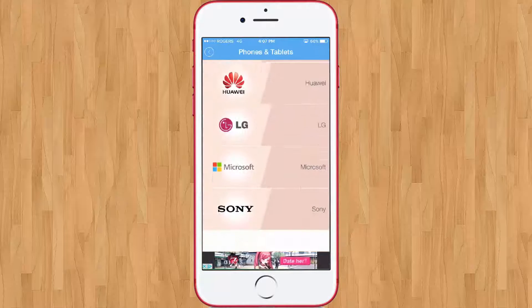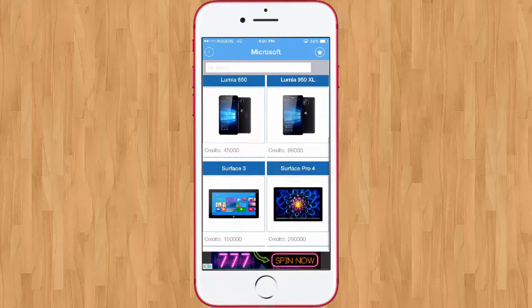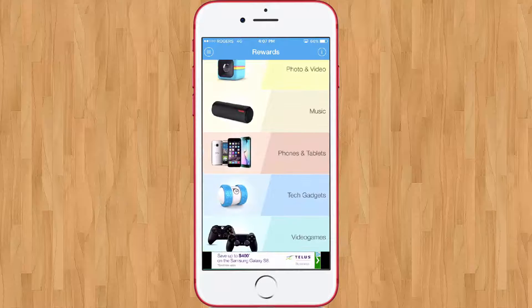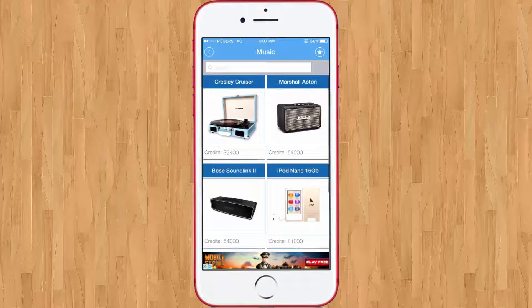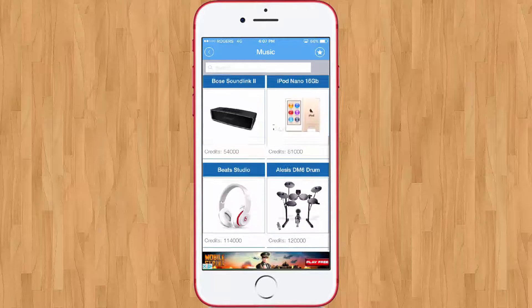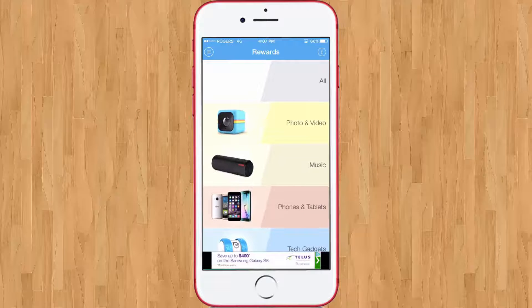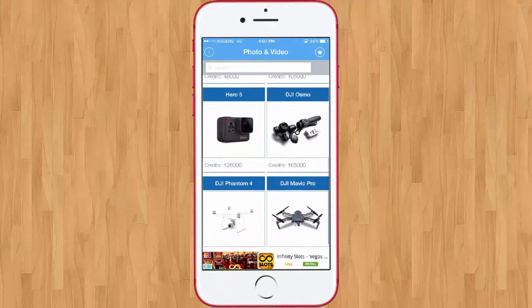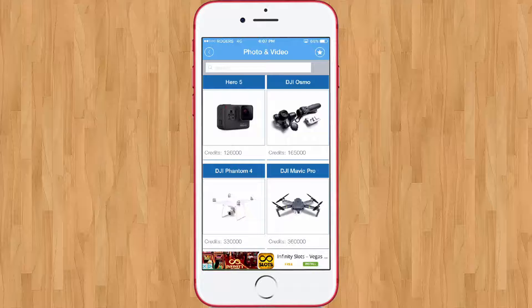They have Huawei's P9, LG options, and so many choices — you're not going to run out of options, and it's pretty easy to get them if you like playing mobile games. Under Music you can get a record player and an iPod. Under Photo and Video there's a Polaroid, Nikon, GoPro Hero 5, DJI Osmo, Phantom 4, and even a Mavic Pro — I've never seen that from any app before, it's crazy.